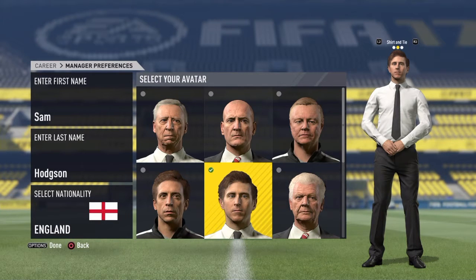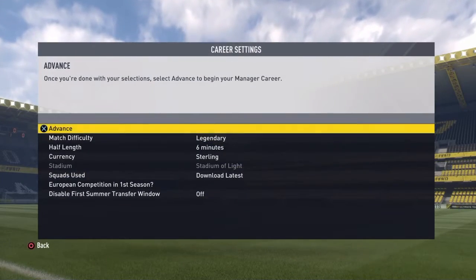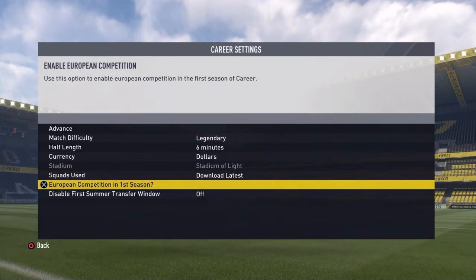This is the avatar I have right now — Sam Hodgson, the combination of Big Sam and Roy. Nationality England, though I don't think that really matters because you can basically choose any club. Half length is six minutes, which I guess is decent. Currency will go for dollars. Download the latest squads, obviously.